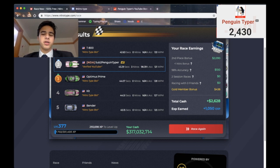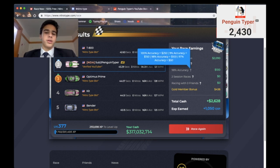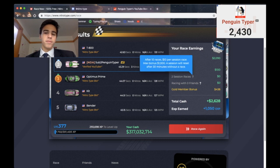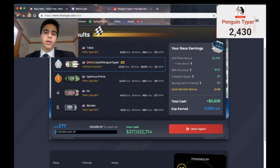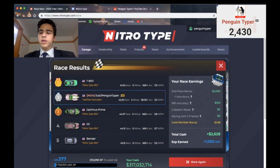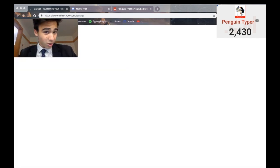It's pretty recent — they just added it in. You also get a bonus for being accurate. So if you have 100% accuracy, you get $250. That's insane. If you do a session, you get money. And the higher place you come in, the more money you get. So that's just the fastest, simplest, and easiest way to earn money on NitroType — just simply by racing. It makes perfect sense. It's what the game's all about.